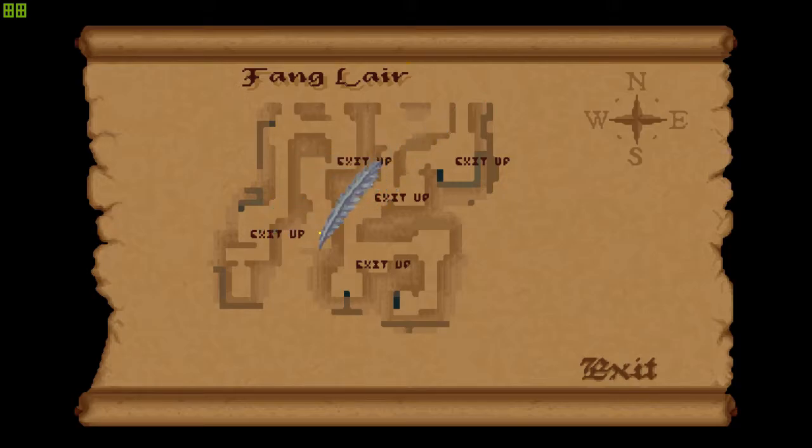That actually helps. Exit up, all the way up to Mineshaft B.